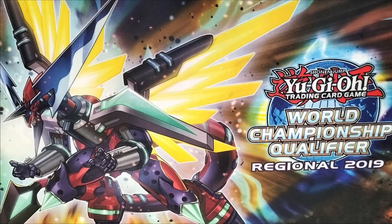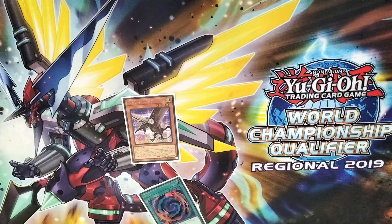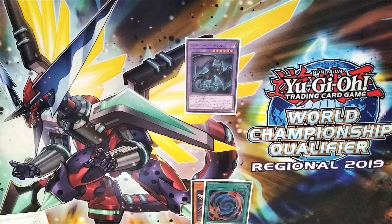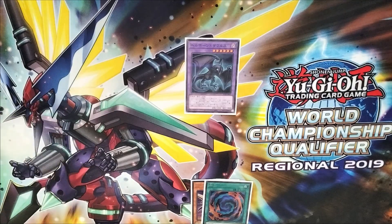So recently in the OCG, this card, Kiteoptero, was released and it allows Dinos to have more plays because it searches for Polymerization, and after that you can use it to Fusion Summon this guy. What this guy does is he can activate any Field Spell straight from your deck, so we can actually activate Dragonic Diagram or Lost World straight from the deck, which allows you to do a number of different combos.